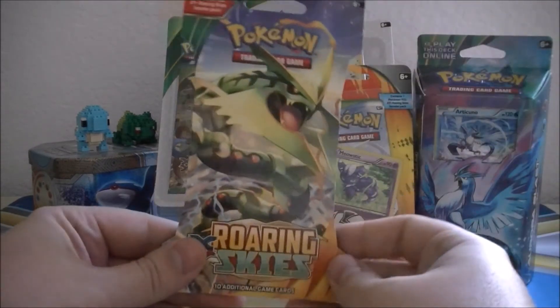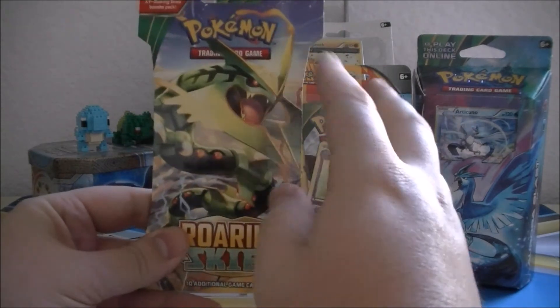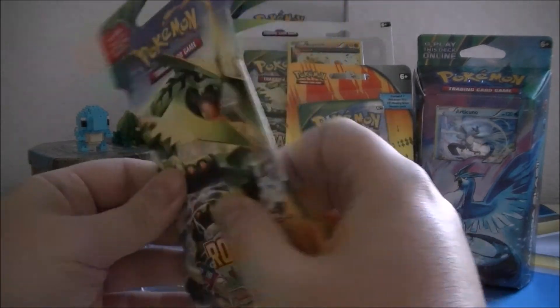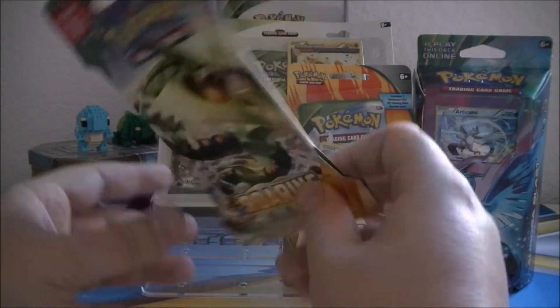Our next prize is just a Roaring Skies booster pack. The cover art on the cardboard is Mega Rayquaza. Not sure what will be on the inside, but as you can see it is completely sealed.